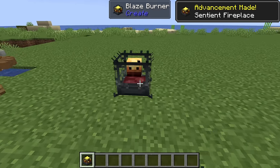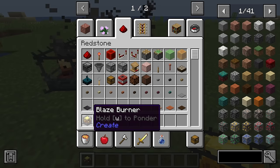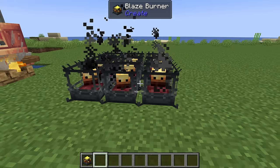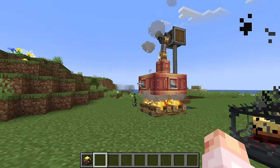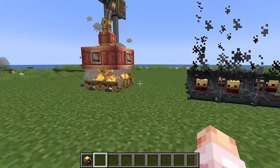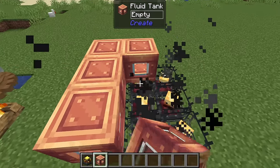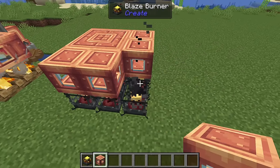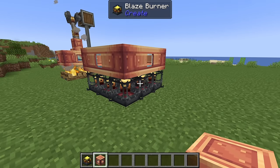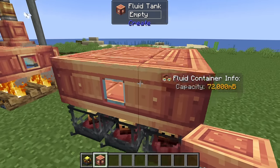The more power in question is blaze burners, which are also not that expensive. If you look at their recipe, it's just iron sheets and some netherrack — that's the only additional expense. The rest of the build uses the same exact blocks, so these are super, super cheap. Don't let anyone tell you that a steam engine is expensive or complicated. You're going to place your fluid tanks on top. I'm going to do a 3x3, since with blaze burners, the more blaze burners you have, the better this is going to be.